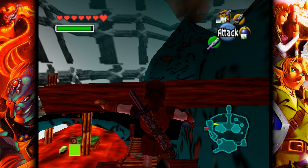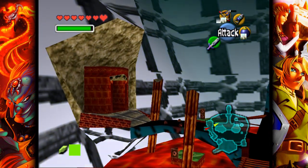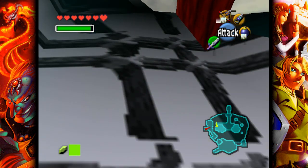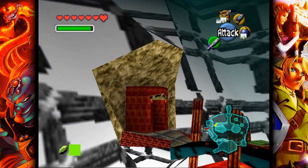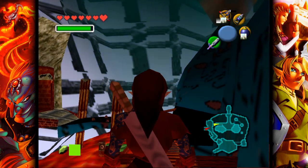Right now we're standing in the Death Mountain Crater and we are about to go into the fire temple. You can see the great looking textures around me — it should indicate that this is a giant mountain, or the crater at least. But basically right now it's just a fence.